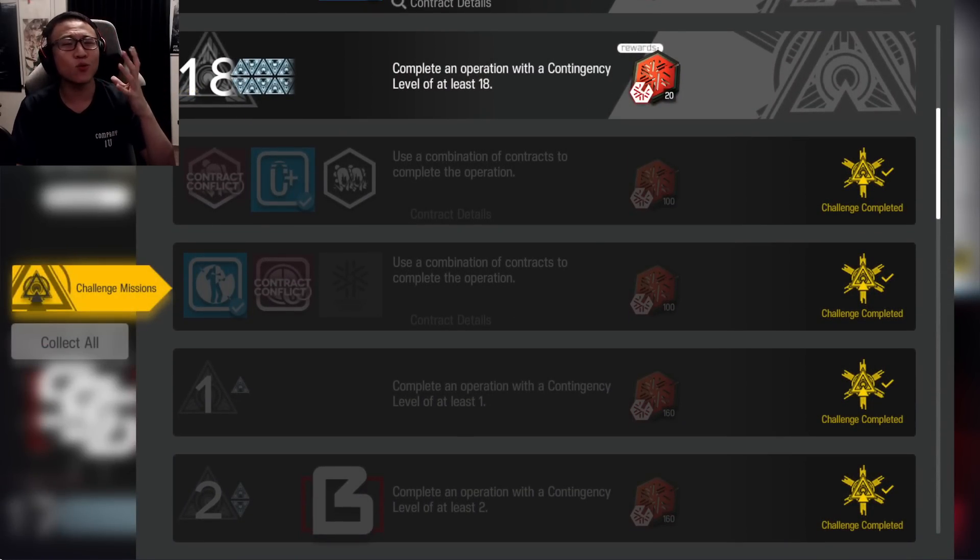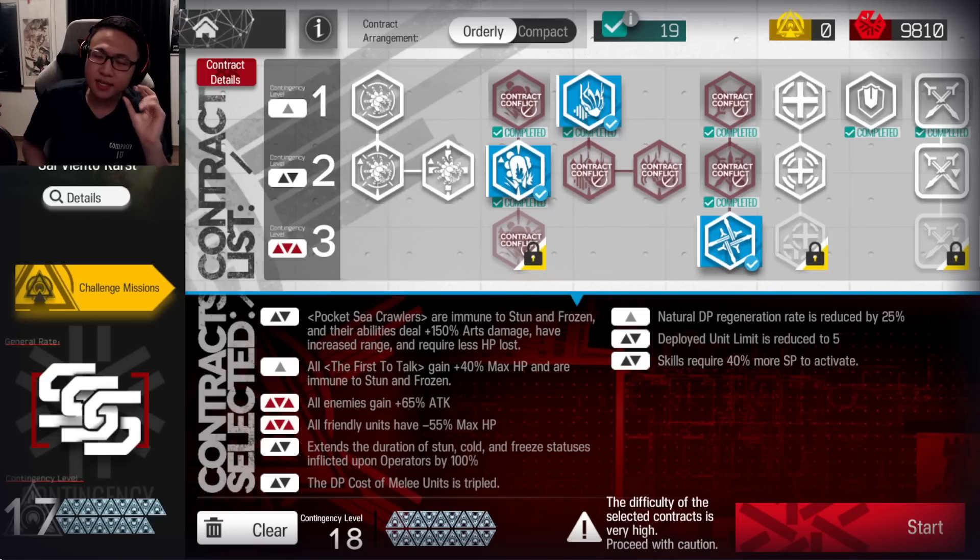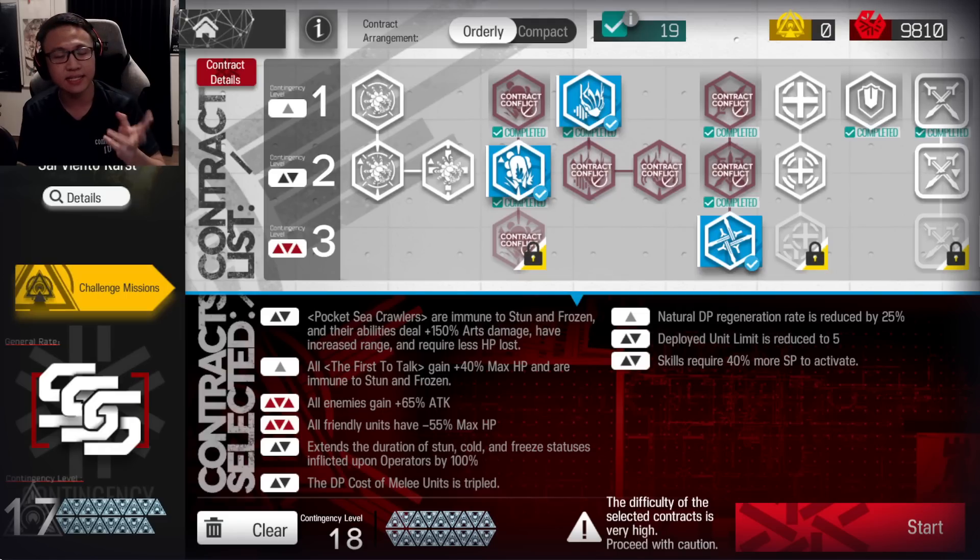I understand that I'm always someone who's very late to the party. Everybody has released guides before me — I'm usually releasing them on day two. So what can I offer differently from everybody else? This core strategy is certainly one of the easiest strats you can do in order to clear this CC.